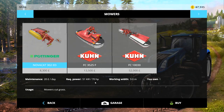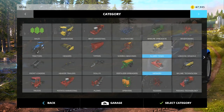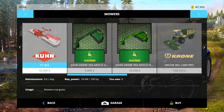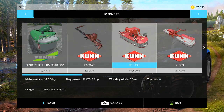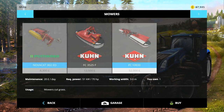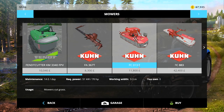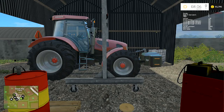I've got a mower — this Pottinger one, which requires 70 horsepower. I want a front-mounted one. I've got this Kuhn here which is the standard game one, requires 90 horsepower. Or I could go with my modded one. That one is 13,500 so let's go with this FC 313F — that's 11,800 pounds. Purchased. Now let's take a quick look at the map.